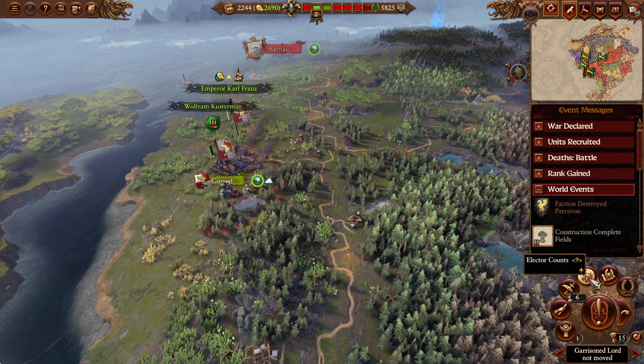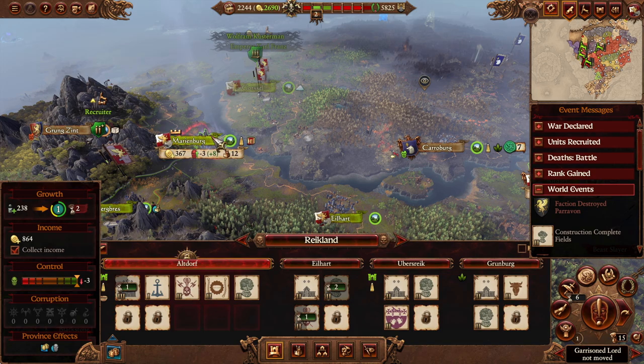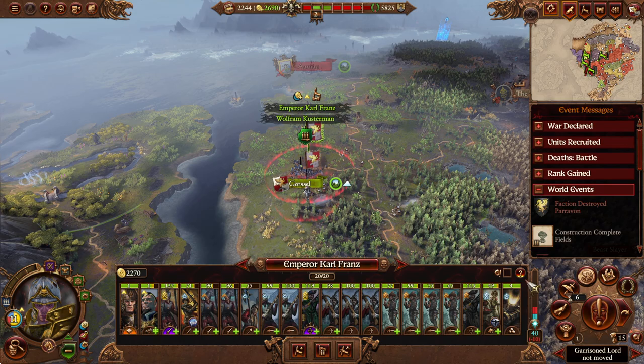There was a comment reminding me I forgot to assign the Elector of the Wasteland, which is definitely something we want to do. Before I forget, we need to set you to construction cost reduction and cancel the Burgomeisters. We're about to upgrade to tier 3 at Altdorf, which means access to Reichsfort and a gunsmith - ideally because we want more mortars. One is just not enough, and eventually Hellstorms and all that other good stuff.